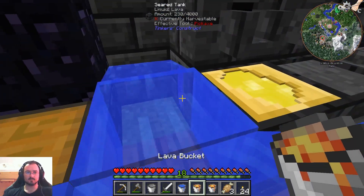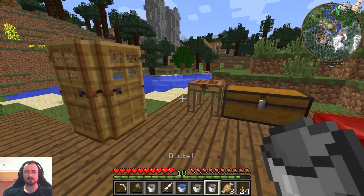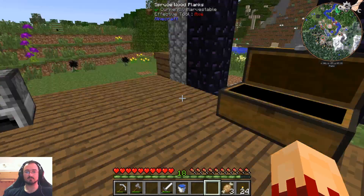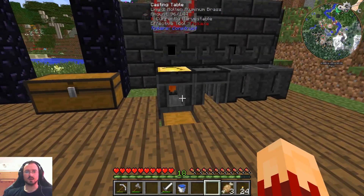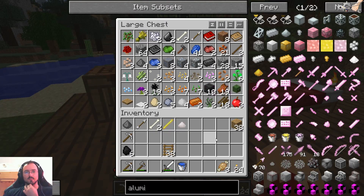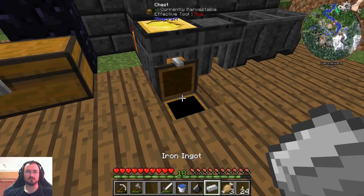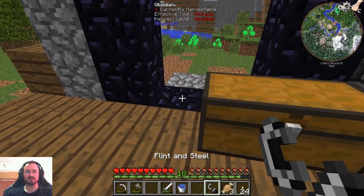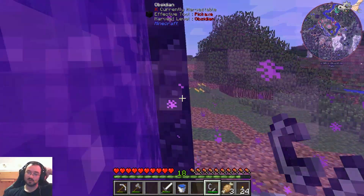The last two buckets — right here and here. Let's take our water, get you in there and get you in there. We don't need the buckets right now, so we could smelt them back into iron. Let's take some flint and some iron — I only want one — make some flint and steel, and light up this portal. Let's see where it will take us.